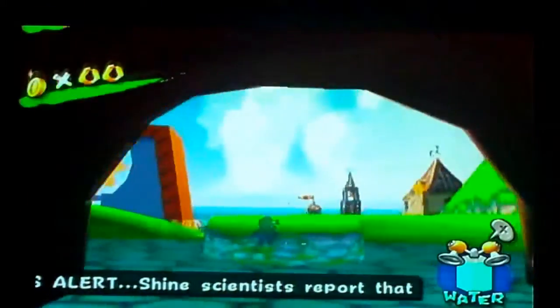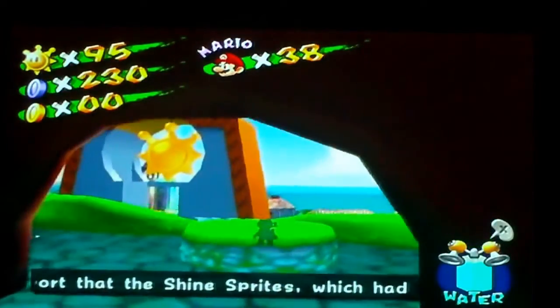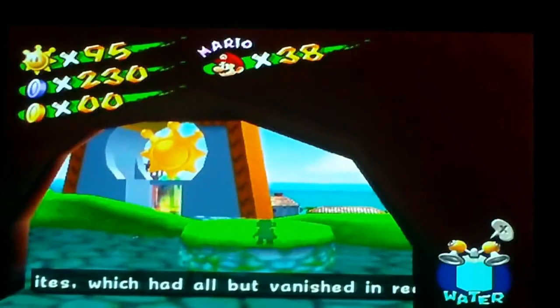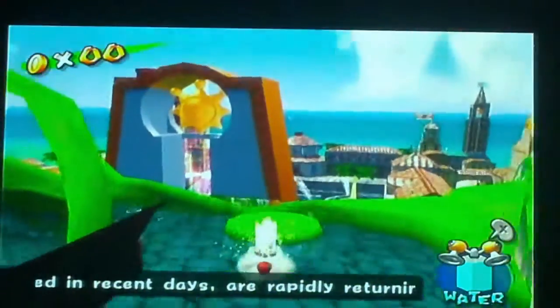Anyways, in the previous part - whoa, the camera is actually inside of Corona Mountain. That's kind of sweet. But anyways, we did Pianta Village Blue Coins in the last part, and this part we're going to do Corona Mountain Blue Coins. And you guys are going to finally see Corona Mountain.